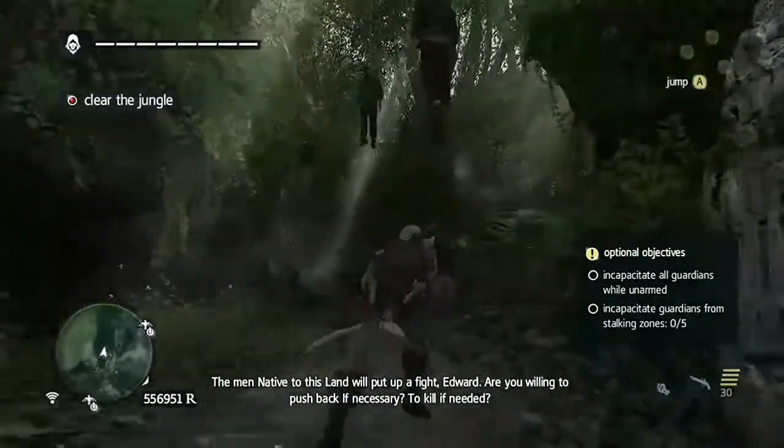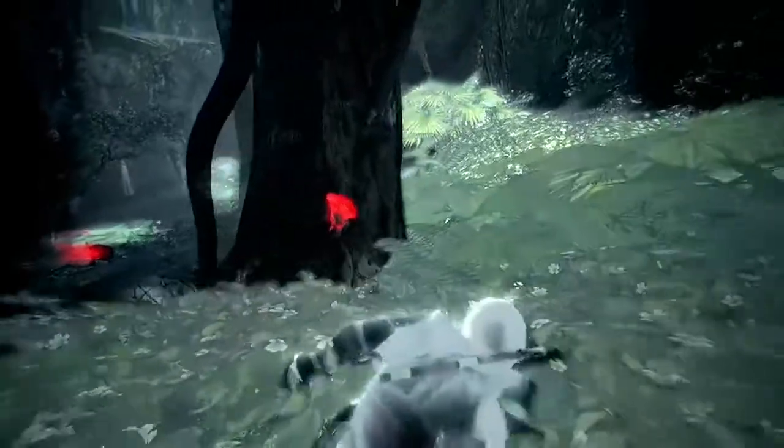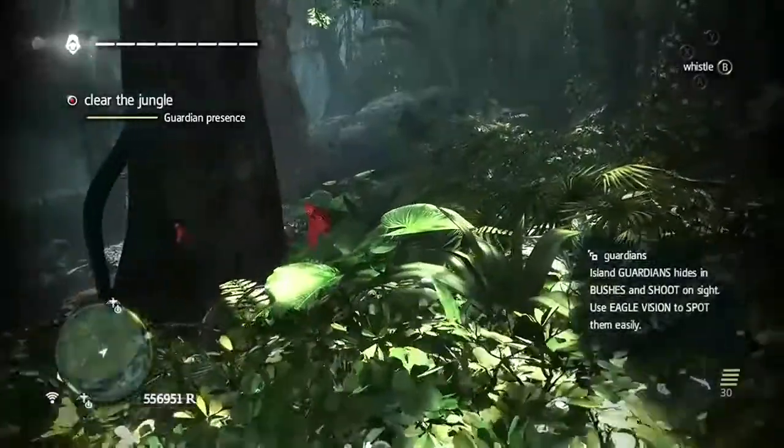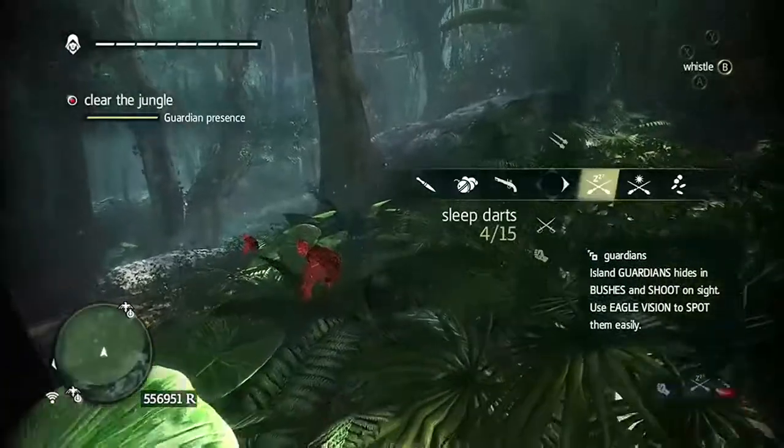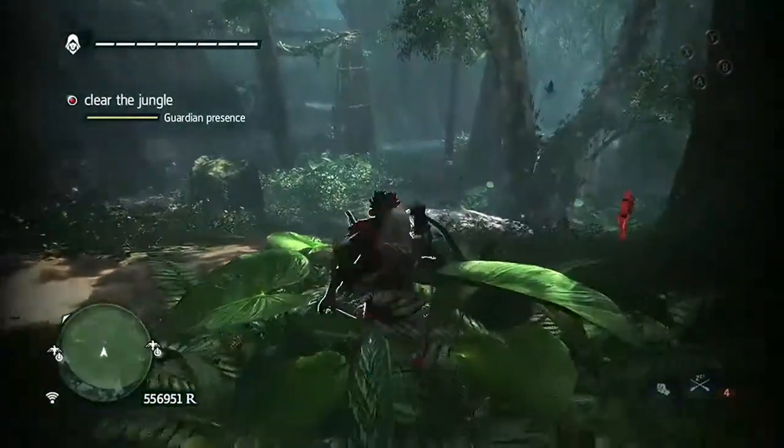Since the unarmed objective is fairly straightforward, I'm mostly going to show how to get the guards from Stalking Zones. In order to get the unarmed objective, just keep your fists equipped and don't use your tool. It's pretty straightforward. Use counters if they detect you, or you can break their guard and punch them.